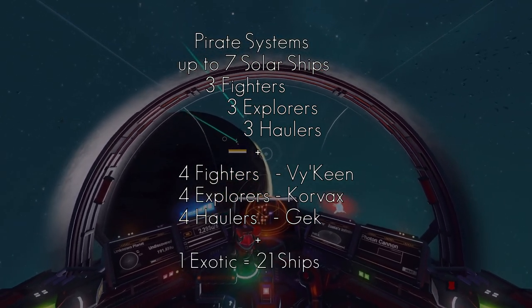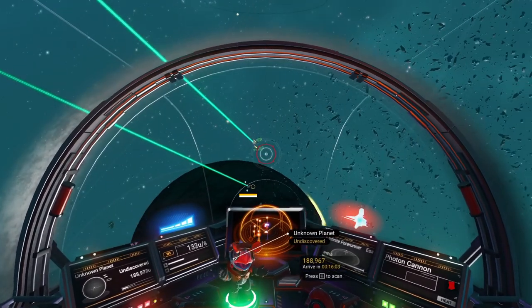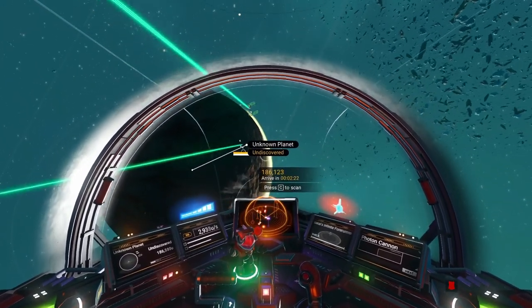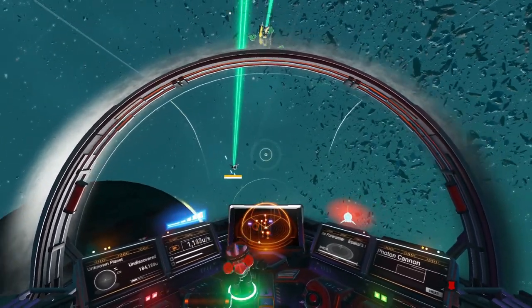A pirate system is the best place to find your best solar. Solar ships can also be found in normal systems, but not always — sometimes up to three shuttles can be replaced by solar ships.